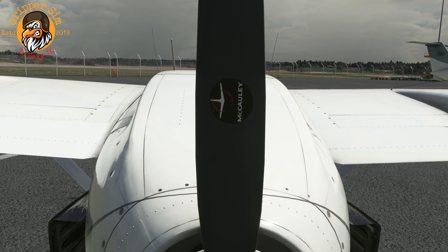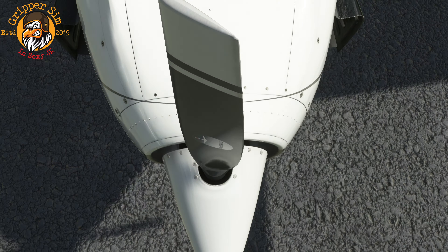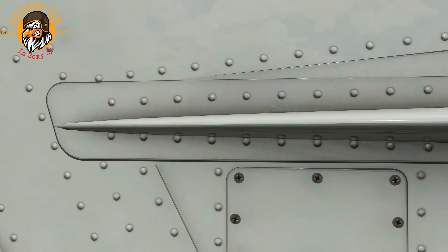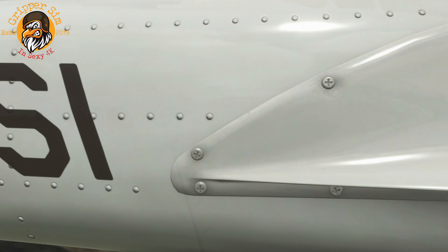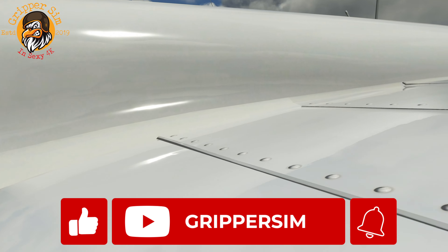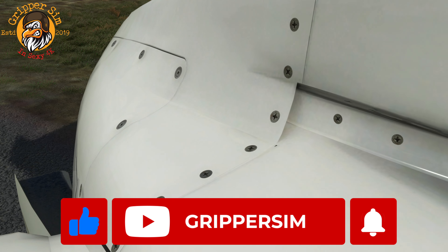Today we're talking about the Caranado C337 Skymaster. This is a very old aircraft — built before I was even born. And as you will see, it's got a real weird engine configuration: one in front of the other.